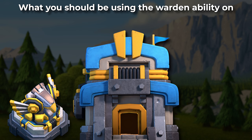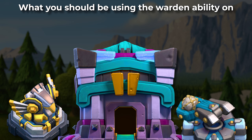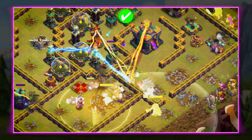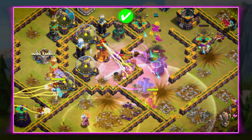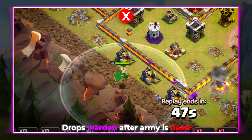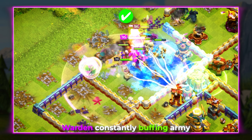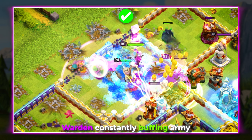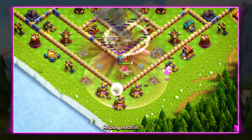For example, at town hall 12 you really just have to worry about the eagle and the town hall, but once you get into town hall 13, the scatter shots can kill all of your hogs very fast. My tip for timing the warden ability is to use it when your troops are about to take a large amount of damage — like the town hall explosion, eagle shots, bomb towers, scatter shots, and the monolith. You also want to drop him behind your core army so he buffs them. Just use him on air for air attacks and ground for ground attacks.